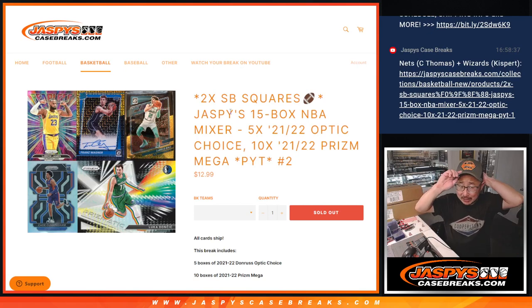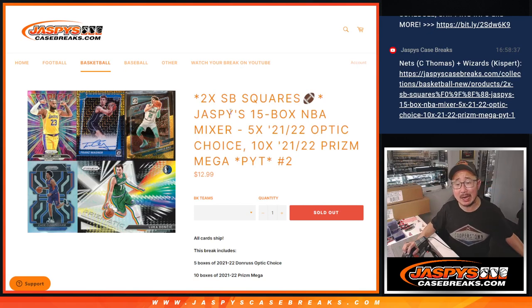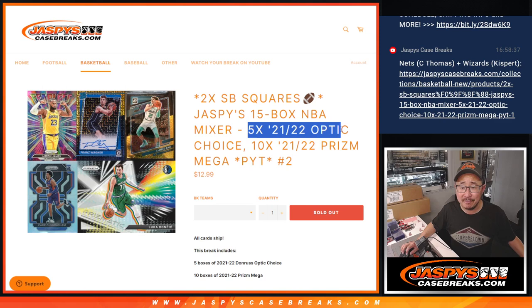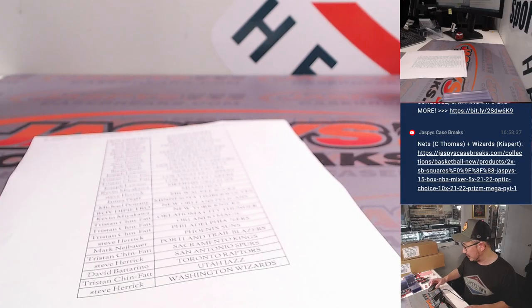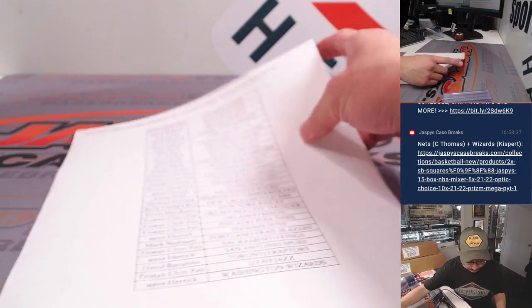Hi everyone, Joe for Jaspi's CaseBreaks.com, coming at you with Jaspi's 15-box NBA Mixer. Pick Your Team 2 sold out before Pick Your Team 1 — first to fill, first to break. Featuring 5 boxes of 2021-22 Optic Choice from a fresh case, and 10 boxes of 2021-22 Prism Mega, also from a fresh case. All card ship. Very big thanks to this group for making it happen, appreciate you.